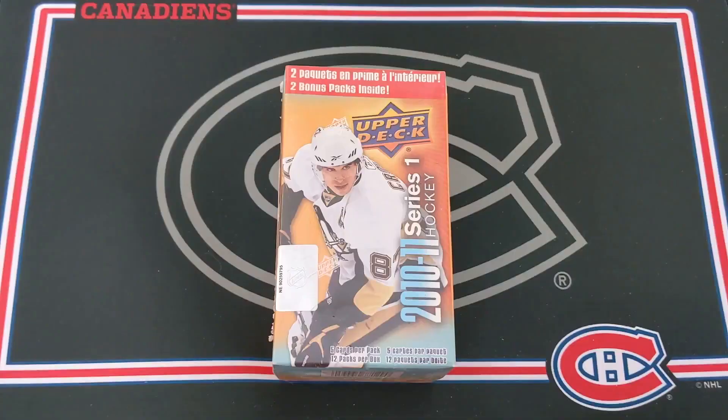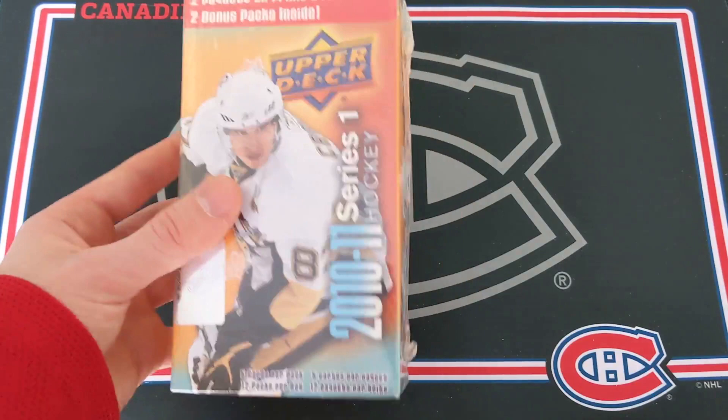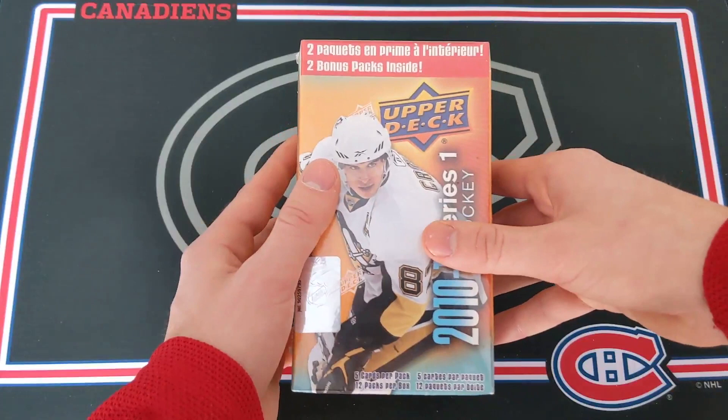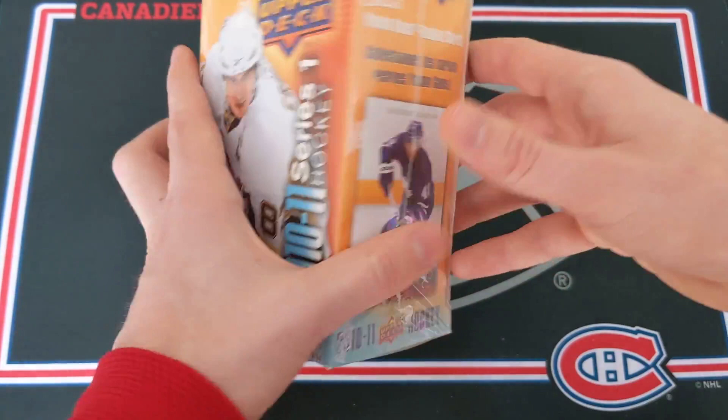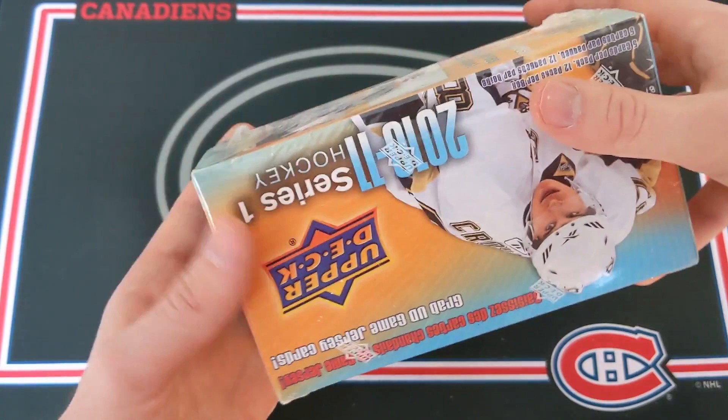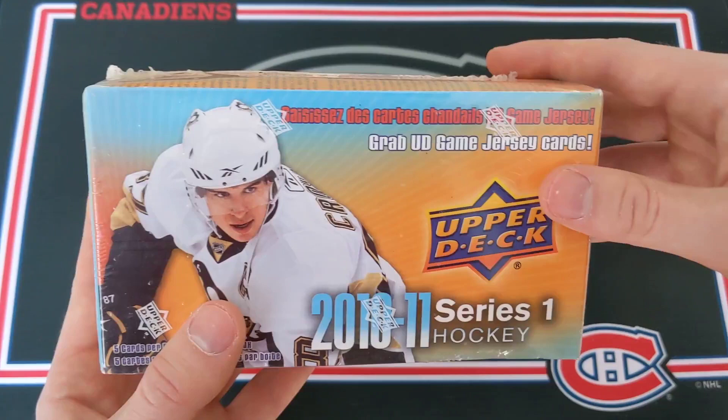Thank you so much for clicking on my video. That was probably the weirdest intro I've ever done, but I'm just going absolutely crazy right now. I've got a blaster box of 2010-2011 Upper Deck Series 1 and in one of these blasters we are guaranteed two young guns rookie cards. We're going to have 12 packs in every box, five cards per pack. This is a look at the young guns rookie cards. Kadri is another one to get along with Subban, Taylor Hall, and Sergei Bobrovsky. I'm really looking for the Subban one — I have not gotten Subban ever. Looking for UD Game Jersey cards as well. Young guns are 1 in 6 and canvas young guns 1 in 96.